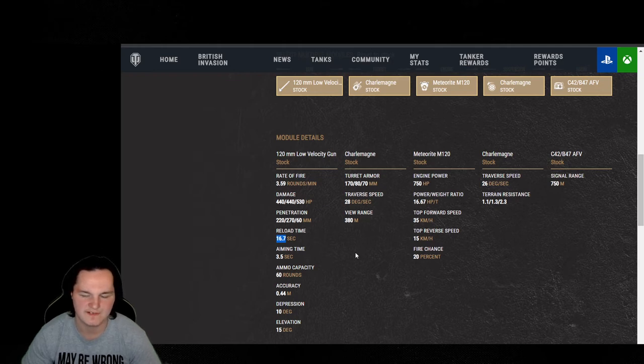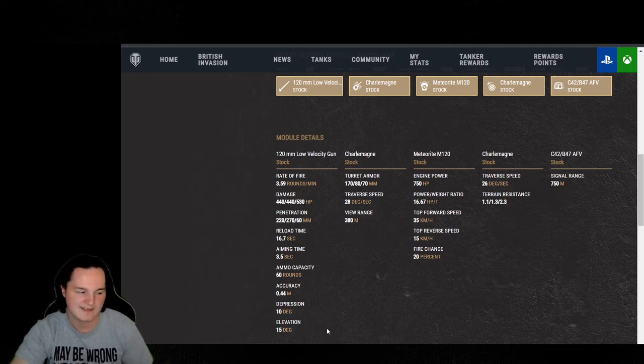It is a little bit similar to the 50 TP, but the 50 TP does have a faster reload. Comparing this tank to the T-34 — which it was compared to on PC because they had the same DPM — this tank actually has much worse DPM than the T-34 with the most recent buff applied. So if you're looking for hull-down fighters and don't want to go up to Charlemagne, the T-34 could be a good recommendation. Aim time is 3.5 seconds, reload at 16.6, accuracy at 0.44, depression at 10 degrees, elevation at 15 — the depression is absolutely fantastic.